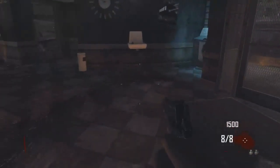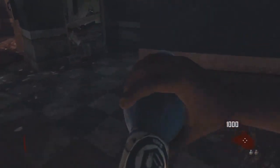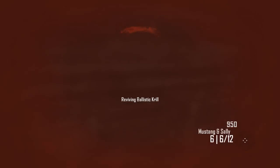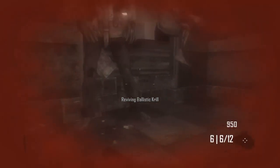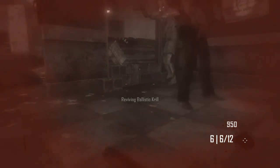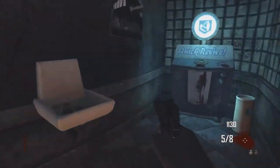Okay, here is how you get Perma Jugg, which is Permanent Jugger Nog. It's fairly simple — you just get into a solo game and go down three times with Quick Revive, so you come back to life. On the third down you will have a flash of green light, and you'll have Perma Jugg.